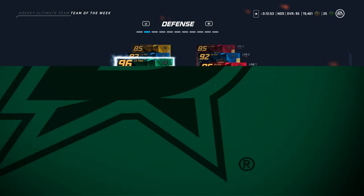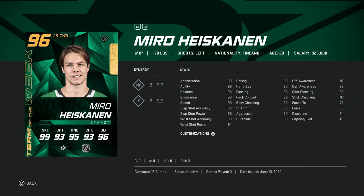On to defense. We've got the 96 overall Miro Heiskanen — one of my favorite players personally. He's got 99 skating and a mid-90s shot, which is fantastic. He's only 6'0" but has 90 body checking, so it's usable. His awareness stats are 97 and 96, stick checking is 97. This card is great. If I packed him, I'd probably keep him — there aren't very many left-handed defensemen I'd rather have. I would probably rather have this card than Paul Coffey; it'd be close, but they're right around the same value.